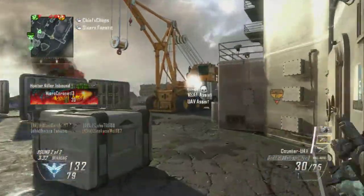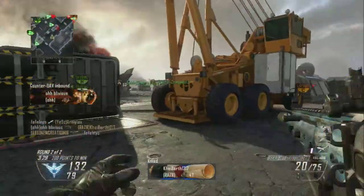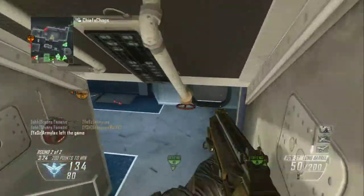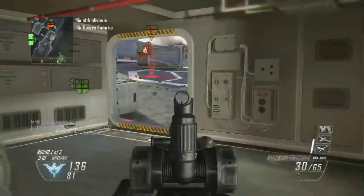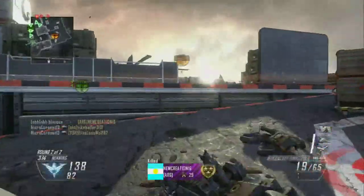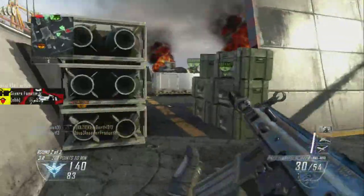Then we have a Wildcard — Perk 2 Greed — so we have Toughness and Scavenger. Scavenger, of course, is to get replenished ammo on streaks like this one. And Toughness is for when I get shot, because I usually happen to get shot and I need that toughness to keep aiming straighter than the other guy so I can kill him.